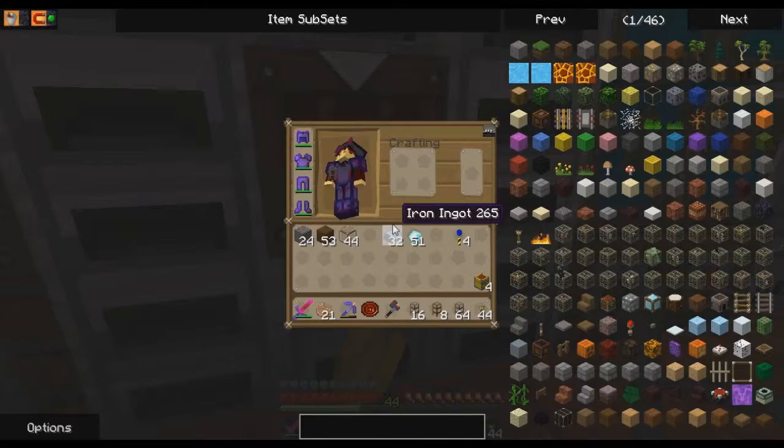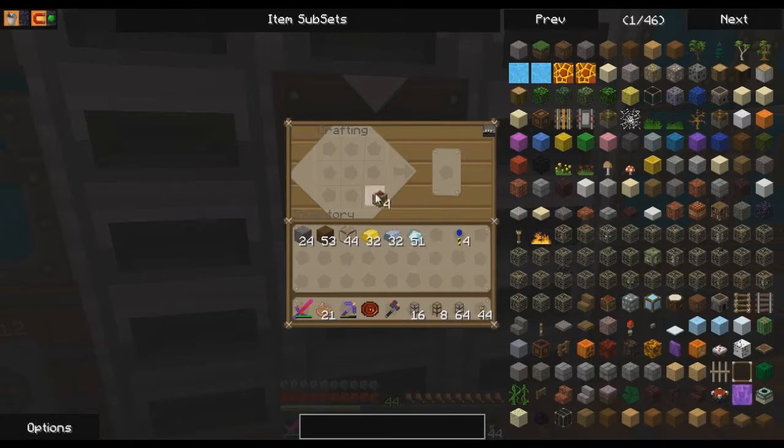Boom, here we go. I need to make a diamond chest — I don't think it's diamonds all around. I can't remember what it is. I think it's like two diamonds and glass, if I remember correctly. Ha! Screw you, recipe — I don't need to look at you. I know the recipe. It was only yesterday I did the recipe, so I'm glad I remembered from one day ago.